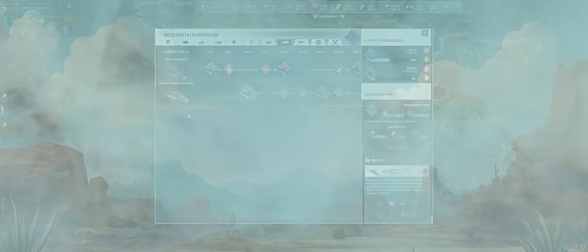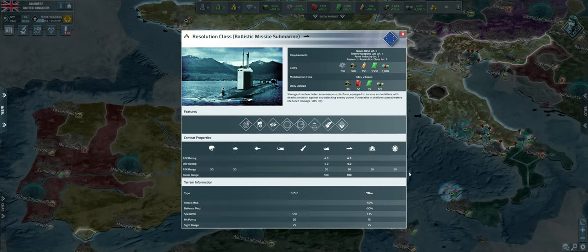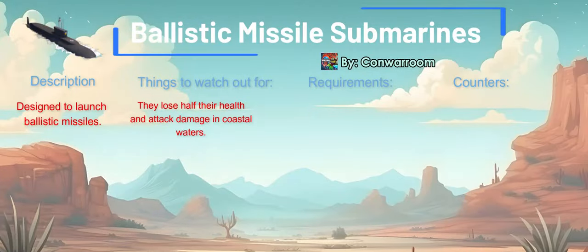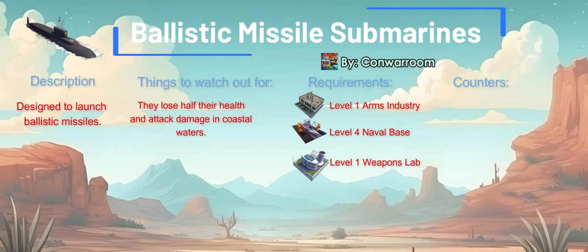Let's now talk about ballistic submarines. Ballistic missile submarines are the strongest nuclear deterrence weapons platform, equipped to survive and retaliate with deadly precision against any enemy power. Unfortunately, ballistic submarines are vulnerable in shallow coastal waters with reduced damage and 50% HP. Their main purpose is to launch ballistic missiles. The requirements to build them are a level 4 naval base, a secret weapons lab level 1, and an arms industry. They are nearly countered by every unit due to their low damage. Unless you're planning to launch ballistic missiles, these submarines are useless. I recommend focusing on attack submarines instead. Launching ballistic missiles, while impactful, comes with high costs and a significant negative impact on your morale, so it's usually better to invest your resources and strategic efforts elsewhere.